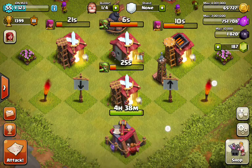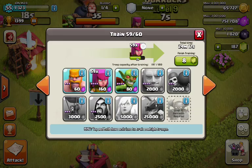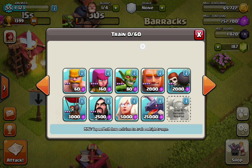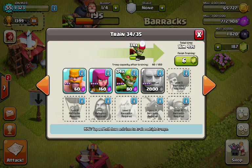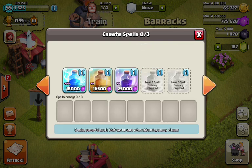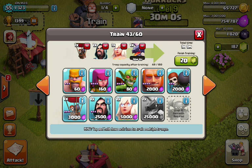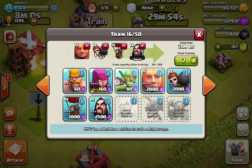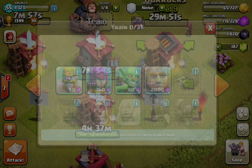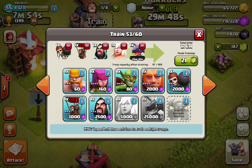The final raid I like to use is the somewhat random raid. This is where you don't know what kind of base you're looking for — you're just wandering and trying to find a random base. You go with everything, essentially. You keep training until you run out of room, which happens fast since you're training big troops.